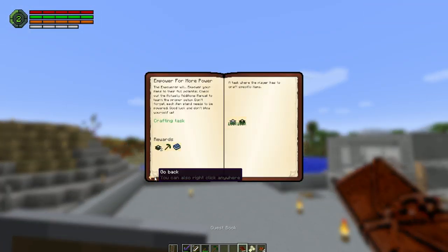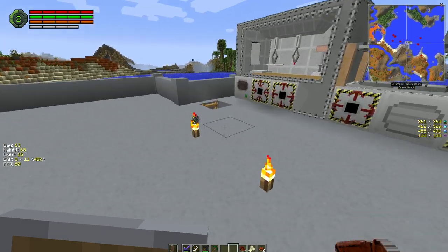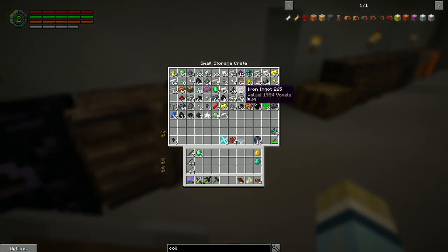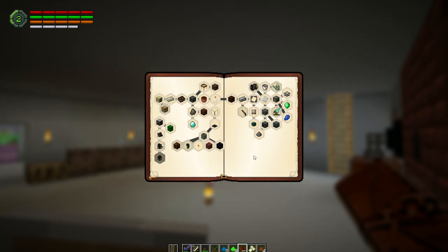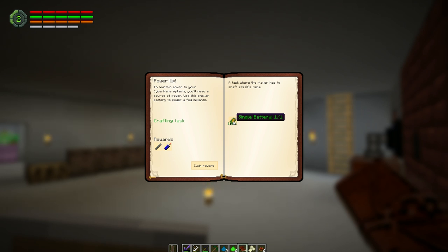Let's do the crushed emerald quest quickly — we found some emeralds. You can reconstitute them by smelting crushed emerald. One, two — manual detect, claim reward. There's the drill. We can power up the drill and more turrets — we need gunpowder for that. Oh yeah, we made a single battery — cool.